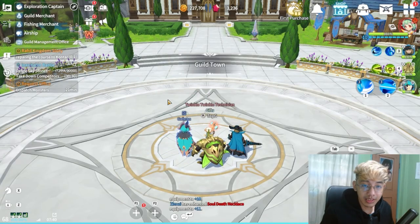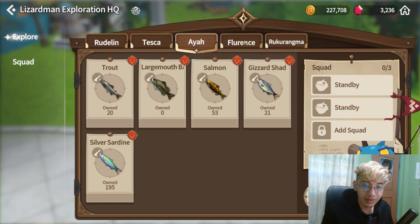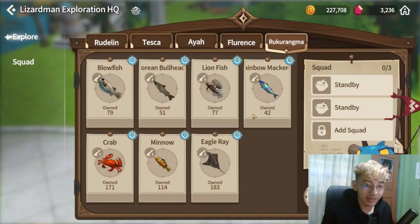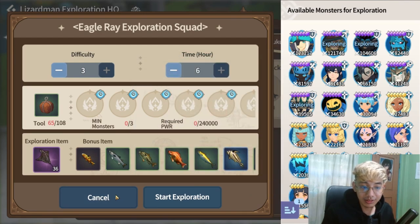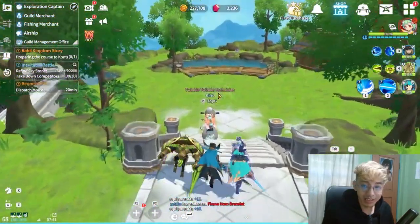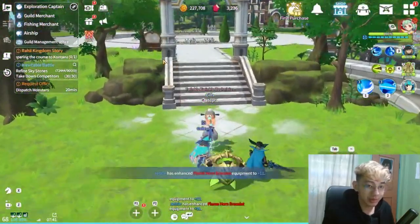The next tip is for guild town. The guild town lizard man exploration captain actually has different stuff — including all fishes and eagle rays. So if you're looking for eagle rays for your monsters, cooking, or completing your book entries, you can get most fishes here. It might be expensive on premium pace, but it's an easy way to catch all the fishes. You can also fish right here in the guild town, and you can get fishes from all continents — though if you're targeting specific fish, it's still better to fish in the appropriate areas.